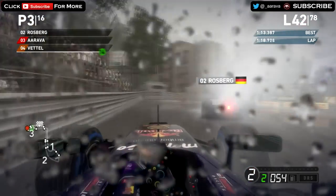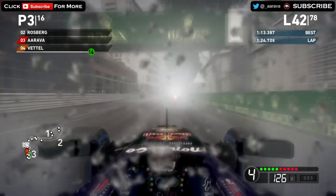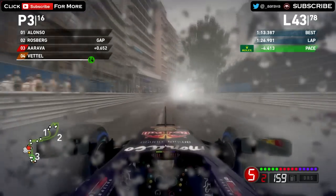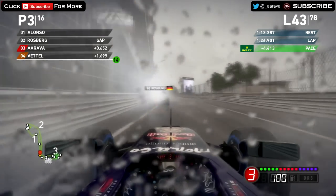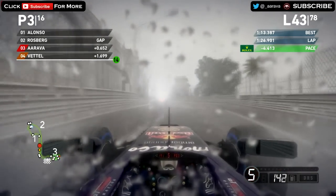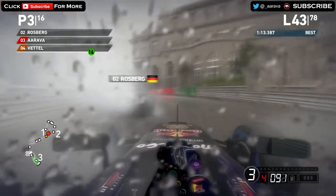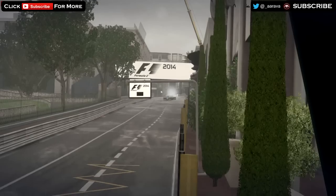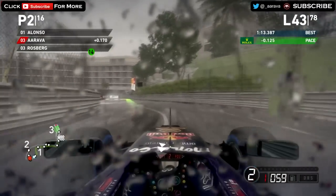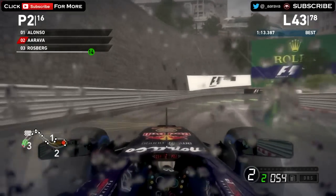Speaking of Rosberg, we're right behind him on lap 42. There's a lot more spray on track — I've got a new mod called the Storm Mod that makes the rain spray so much bigger, so it feels like it's raining a lot more. The spray is unbearable behind the AI cars — makes it a lot more tricky and realistic. We're going to try and make a move down the inside of Rosberg — a bold move in the wet. What a move! A little power slide to get through to second place. We've made the move stick for second place, and now we're going to chase after Alonso.